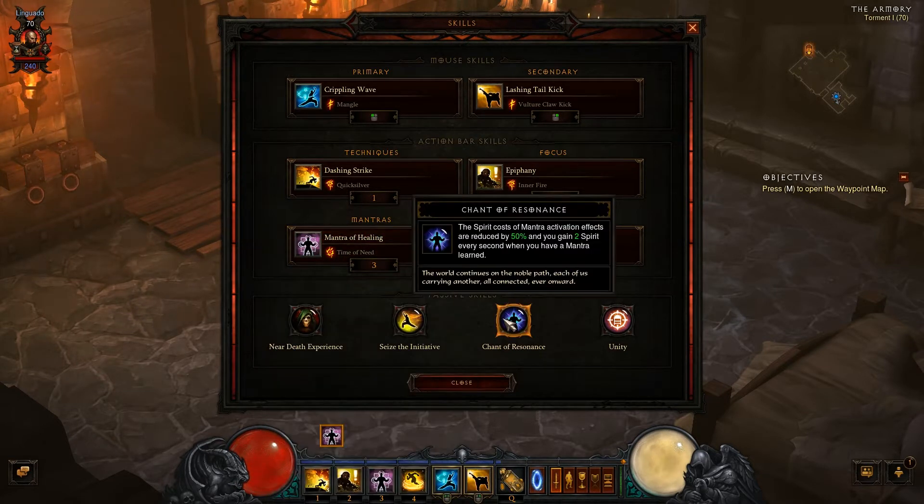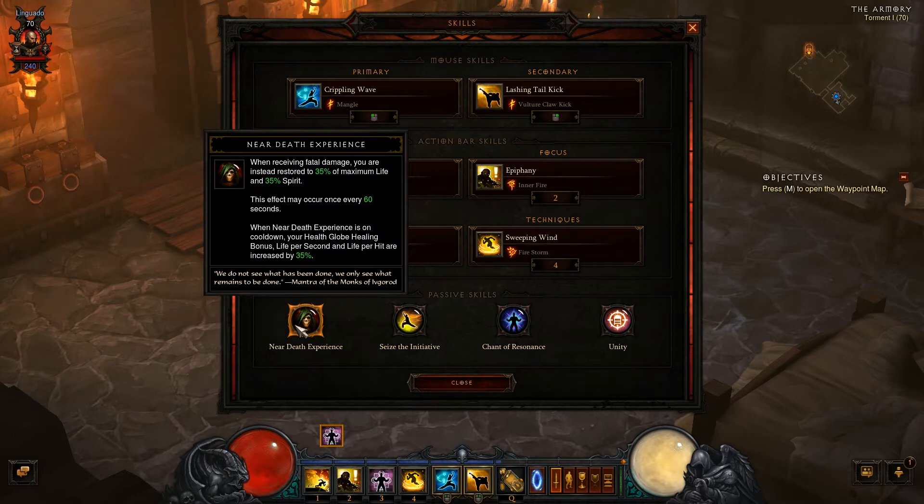Chant of Resonance decreases my spirit cost for the bubble I'm using to shield myself and my party. It's a pretty good combo — I like playing a sort of healer. I'm also using Near Death Experience, of course, since I'm playing hardcore.